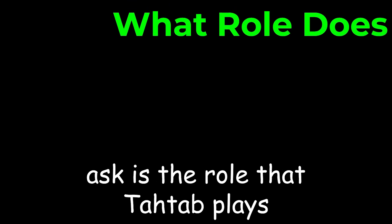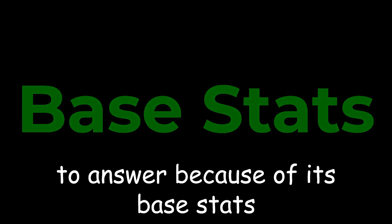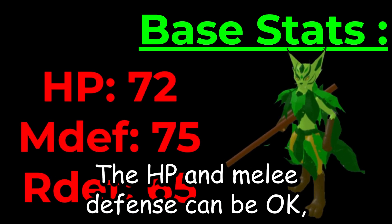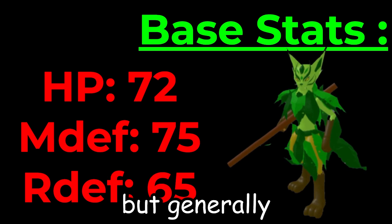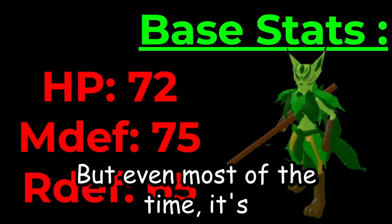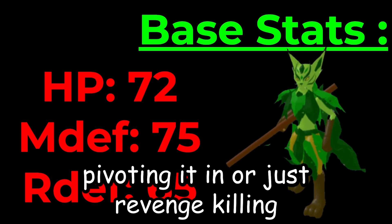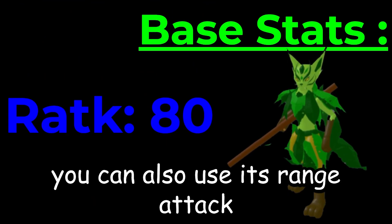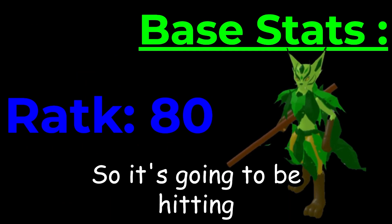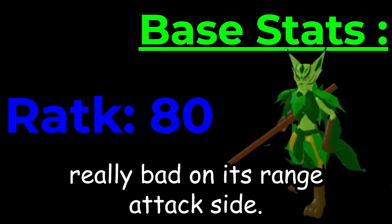The first question you must ask is the role that Tautab plays, and this is a pretty simple question to answer because of its base stats. Its HP and defenses are really low. The HP and melee defense can be okay, but generally you want to be using your Tautab to switch into resisted hits. Most of the time it's better to just get it in battle by using it as a lead, pivoting it in, or just revenge killing. You can also use its range attack, but its range attack is on par with Gobademic, so it's going to be hitting really bad on its range attack side.